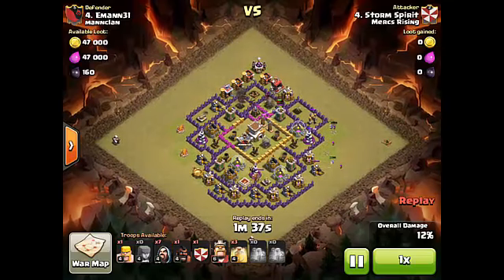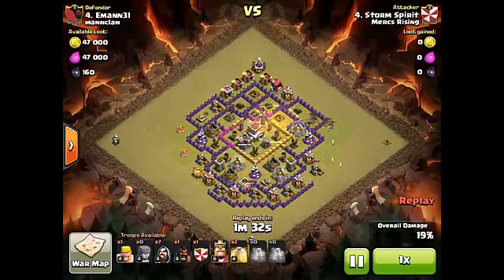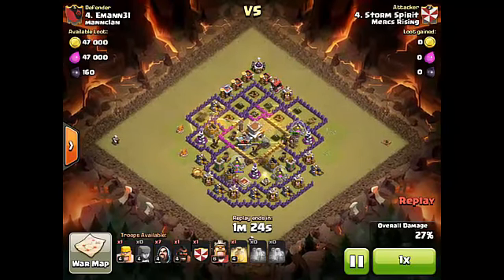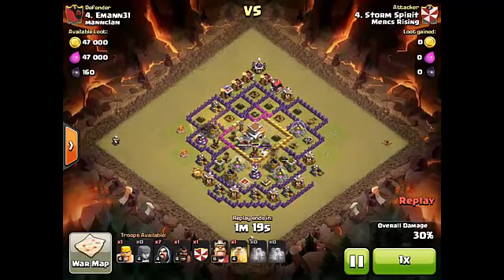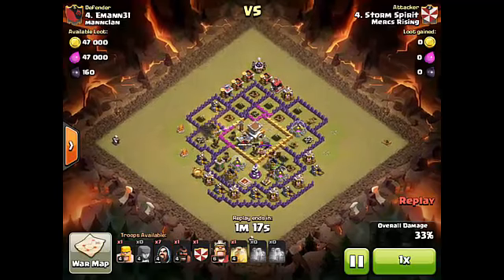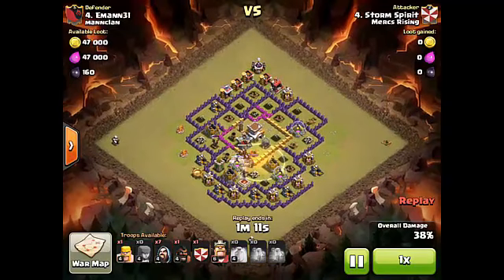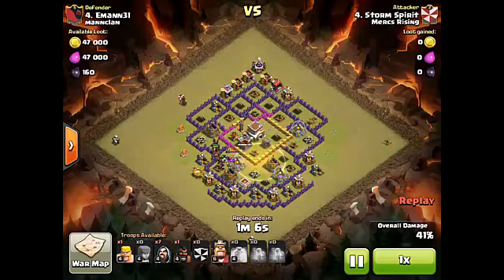What I love about this attack is that he's coming in from the side of the base opposite the enemy king. If your king is beating on your hogs as the attack commences, that's that much less cumulative damage per second your hogs will dish out to defenses. Coming in on this side and ending near the barb king is really smart — your barb king will hit fewer hogs at the end, and the hogs will be there to take out the enemy king once defenses go down.